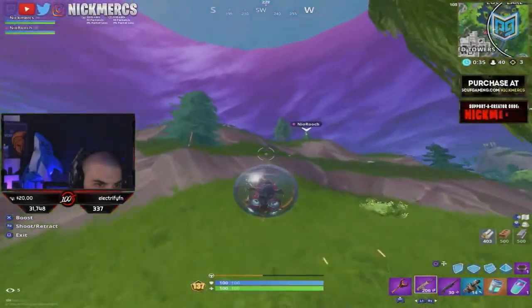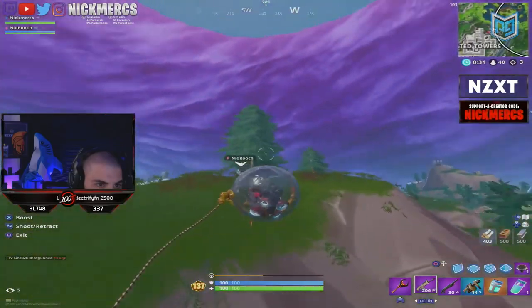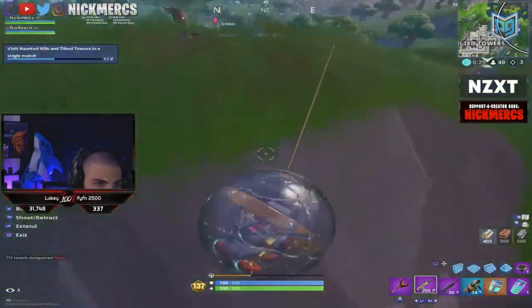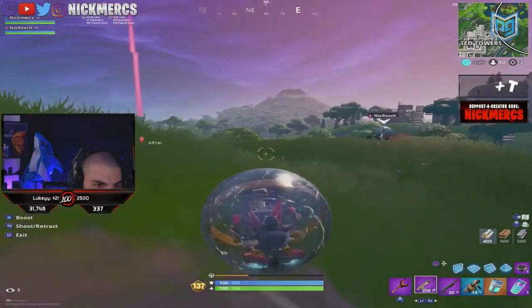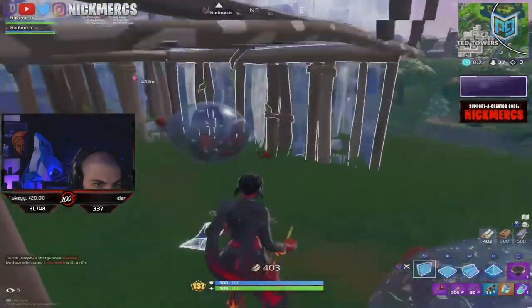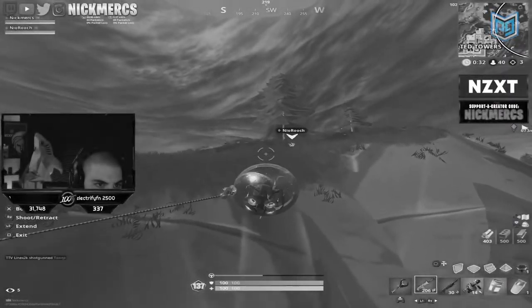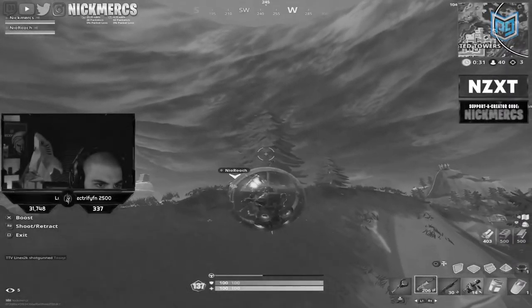In this late game moment, Nick and his partner arrive in Tilted and begin to set up a base on the high ground where they're likely going to catch some players coming into the zone. By doing this, they can get some easy kills. These are both aggressive players so this strategy comes as no surprise. They aren't likely to get favored here for the next circle but they have their ballers handy so they can rotate without using much materials anyways.